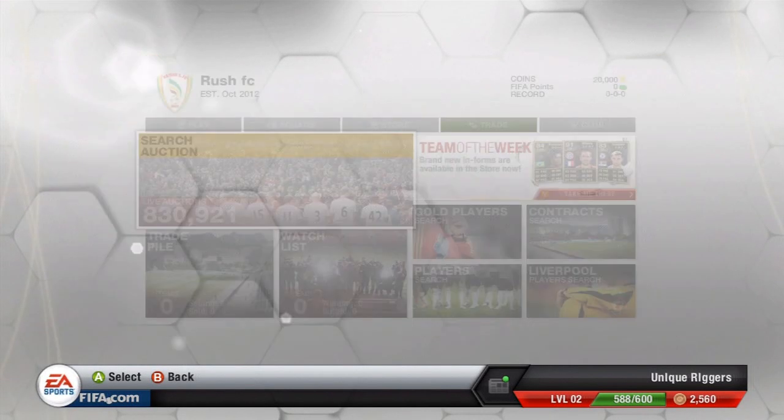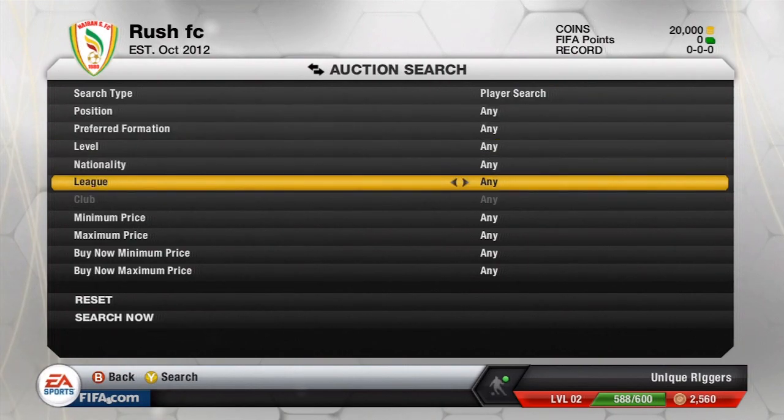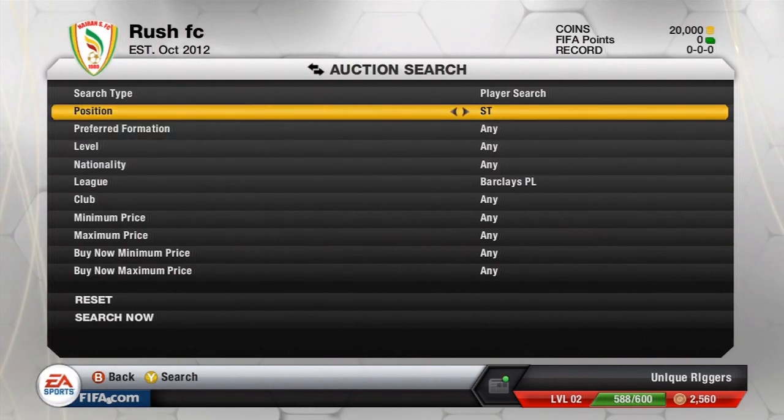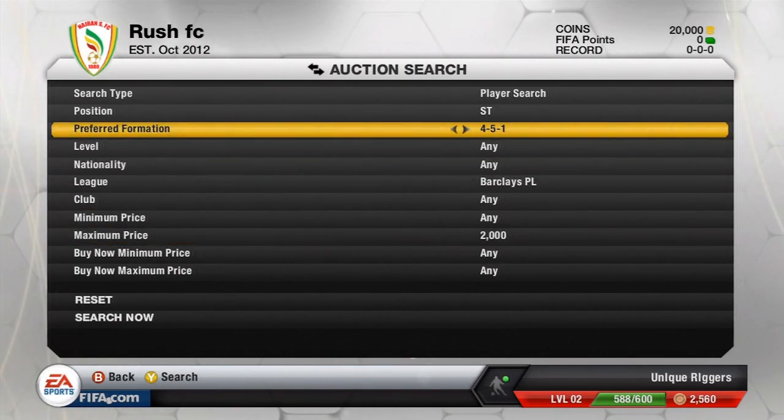Hey, what's up guys? It's Unique Rigors. This is my first rush hour video on FIFA 13, so I've got 20k to spend. I'm going to be looking for Premier League players, probably in 4-1-2-1-2 or 4-4-2. Other formations' prices are still sort of high, so I may look at those as well. I'm going to go find my first bunch of players right now, so I'll be back in a second.